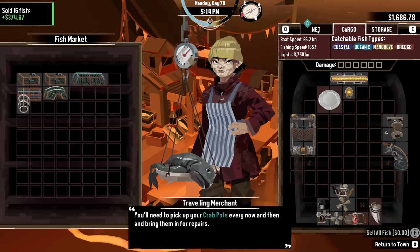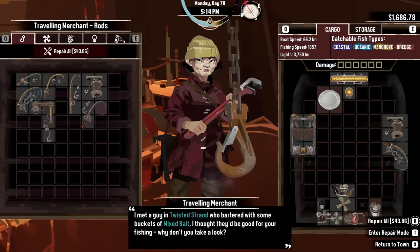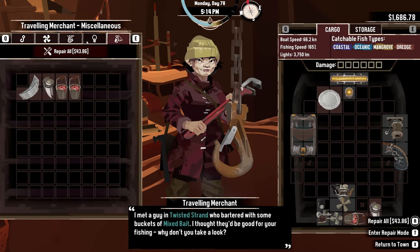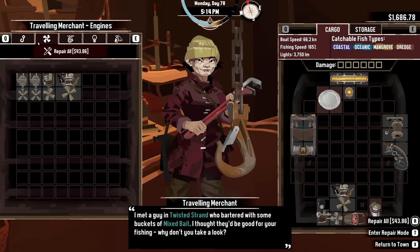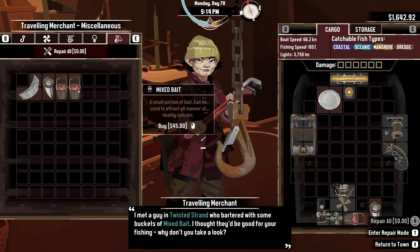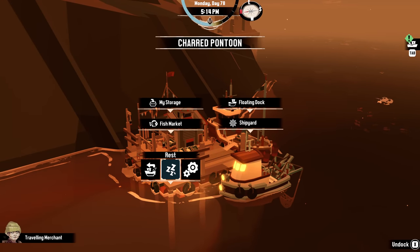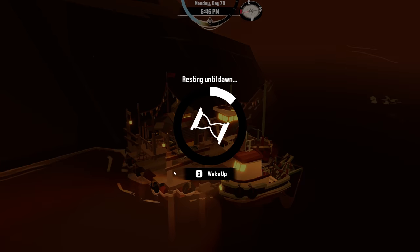Okay, storage for you. Shipyard — dammit, she doesn't have one. That sucks. Bartered buckets of mixed bait. I thought they looked good for fishing, why don't you take a look? So she'll consistently have bait now, I guess. Let's rest, I guess.